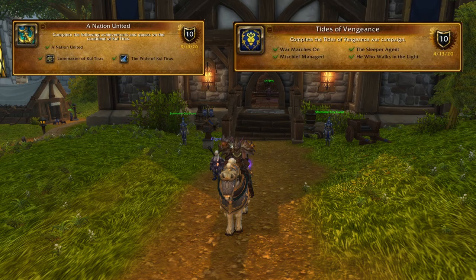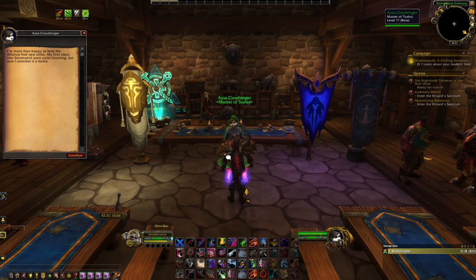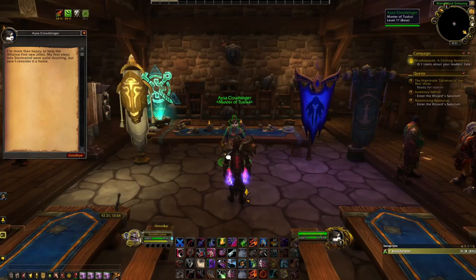After you have completed the prerequisite questlines for the specific Allied Race mount you are targeting, you will need to head to the Alliance Embassy located here in Stormwind. Once there, you can speak to Asaya Cloudsinger who will give you that specific Allied Race's mount starting quest, which will get you started on a questline that you will need to complete. Once you complete that questline, you will unlock the Allied Race and mount.